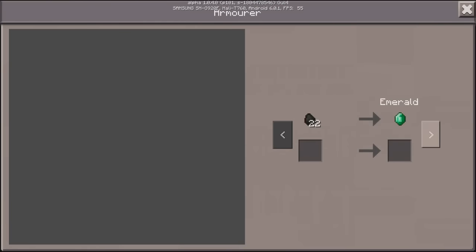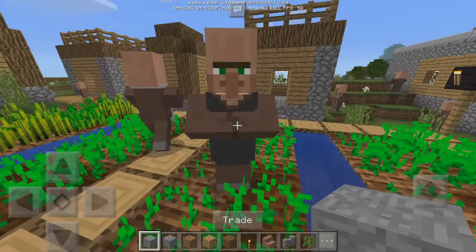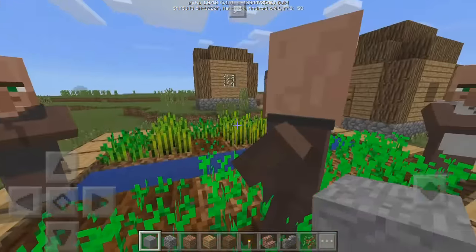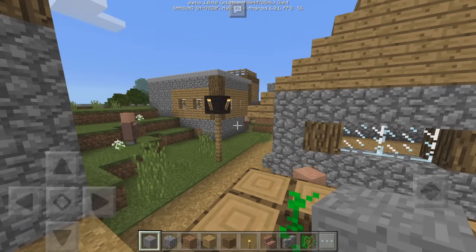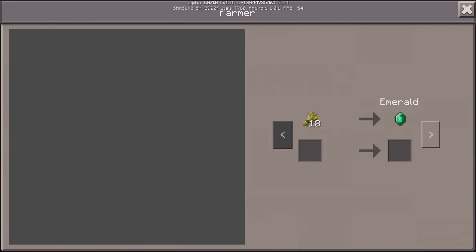Now you can see there is a trade button. You can press it and see what you can trade for — for example, 22 pieces of coal for an emerald, and so on. Every time you trade with them, most of the time they will unlock a new item. Each villager has different things they can trade. This one at the top of the screen will say what type they are — this one is a farmer.